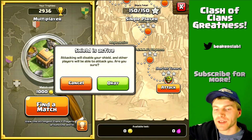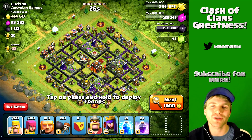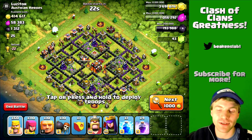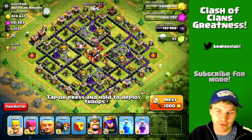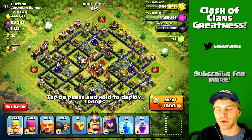Here's a perfect raid — it would be nicer if the storages were closer together, but we know we can get at least two of these storages. Sometimes when you can't find loot you just crash into a base like this, try to get two storages, and there you've got 200,000 gold. I do this a lot, even if I don't get 50% — that's okay.